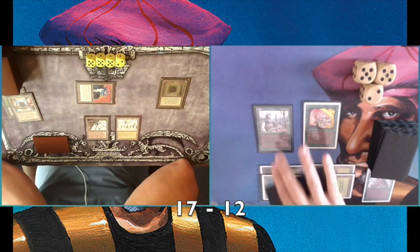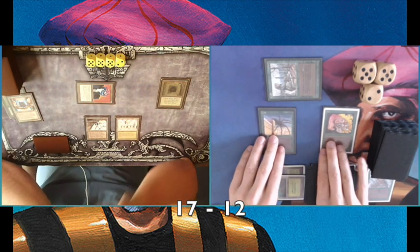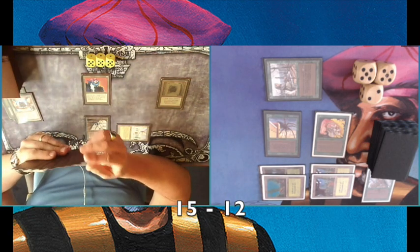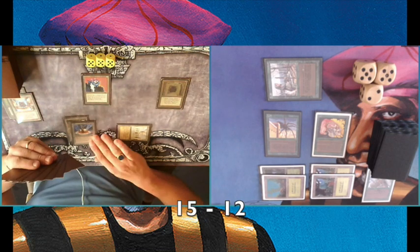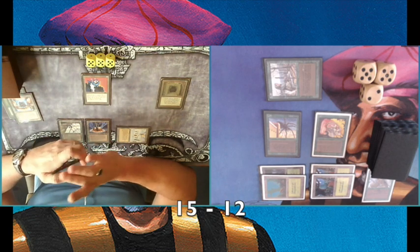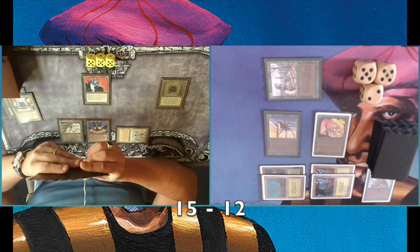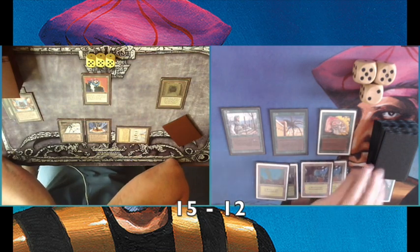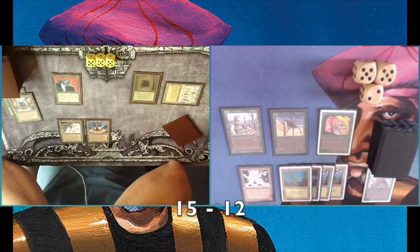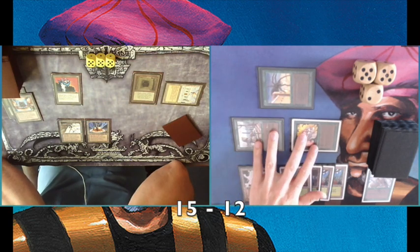Tapping four green — and there's a Giant Spider. I'm only attacking with the Tracker, keeping one green open. My opponent draws two cards from the Howling Mine and activates the Library. I wish I would have kept that Ice Storm, because seeing your opponent with an active Library of Alexandria is not great. He needs more mana — his deck is full of fat creatures, so he needs to enable Tron. He's playing a Mishra's Factory, and he didn't attack, probably because I'm leaving a green open, which could mean a Giant Growth.